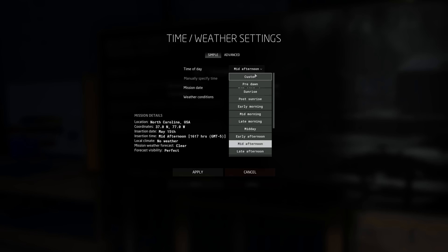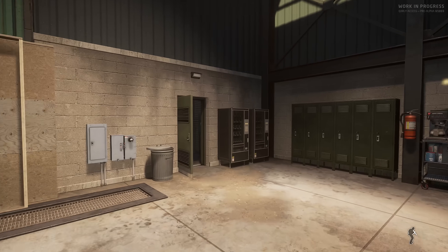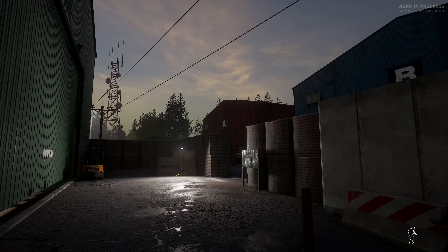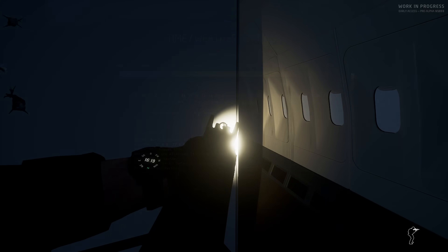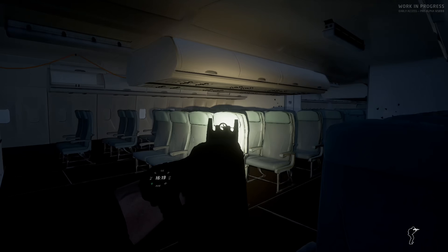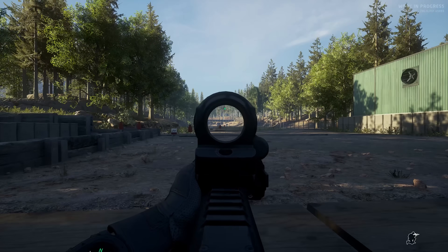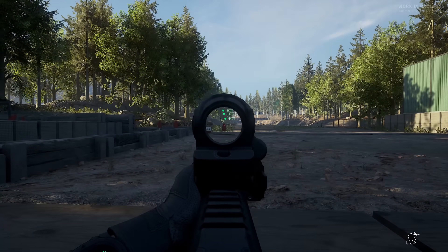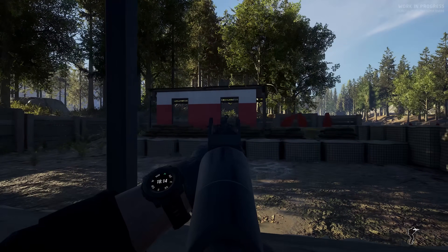The training area also introduces you to one of Ground Branch's most interesting customization options: the time of day system. If you've ever wanted to tweak the lighting conditions of a tactical FPS, Ground Branch lets you pick the time down to the minute, and even the day and month, as that will actually change the moon cycle and the lighting style at night, which is pretty incredible. The training area is basically just a microcosm of everything that the game offers, and the presentation ensures that the immersion is more or less seamless. There's no overacted drill instructor barking orders at you — everything is presented in a calm, cool, and realistic tone, all while teaching you the core fundamentals of the game.